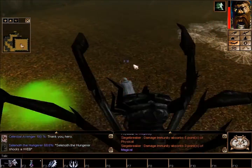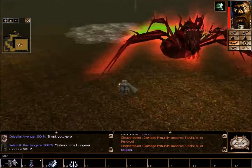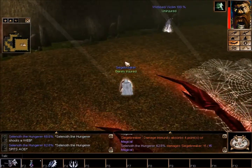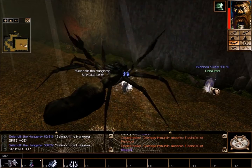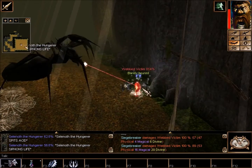Victim is freed. And we again kite the giant spider, who is at, what, 62% there? 56% when siphoning that life.